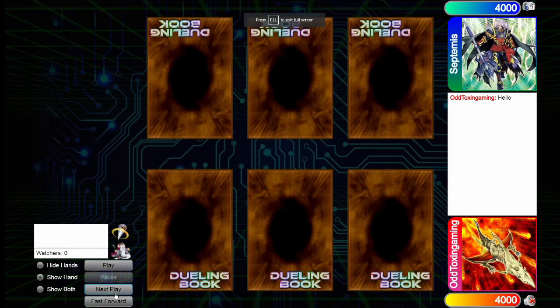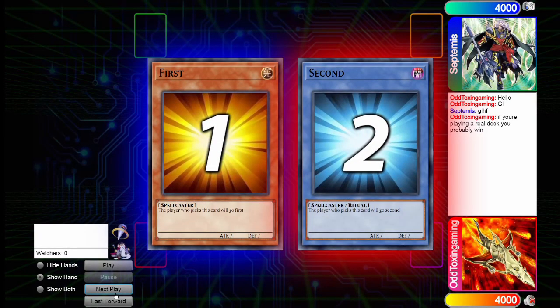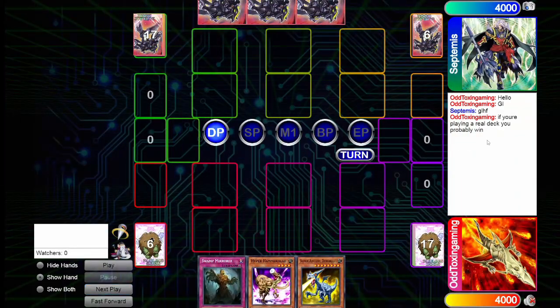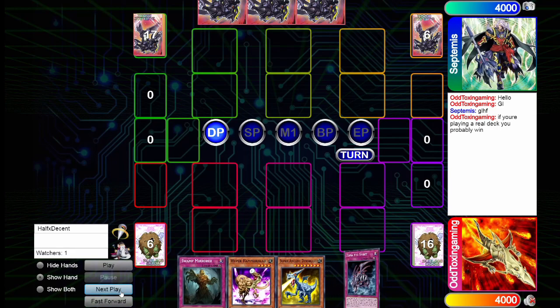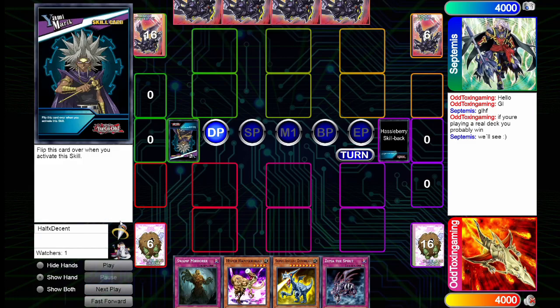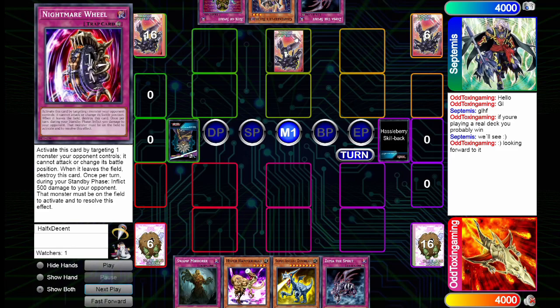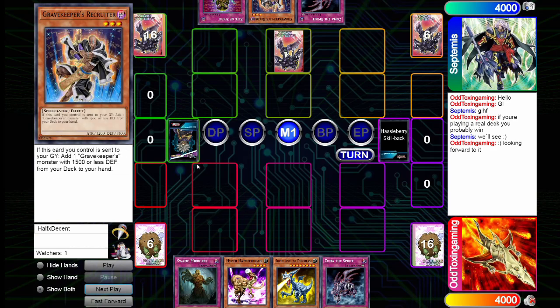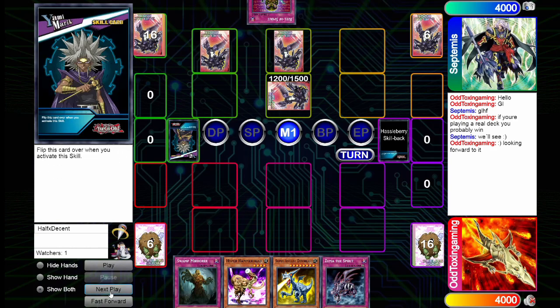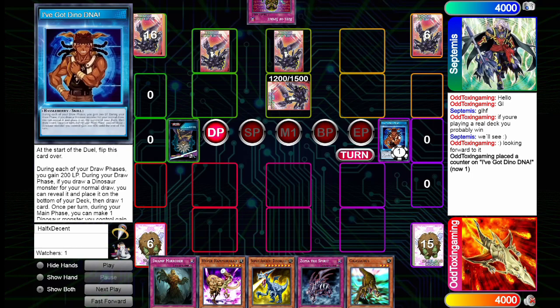I did this duel at like three o'clock in the morning, so I apologize for any misplays — I don't think I made any, but I know I forgot to use my skill twice. We're playing against what I first thought might be Volcanic Twisted, but it turned out to be Shadow Reborn Gravekeepers. They set Nightmare Wheel, have Zoma the Spirit, and Gravekeeper's Recruiter on the field.